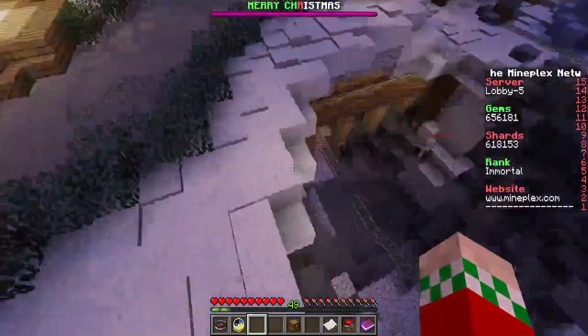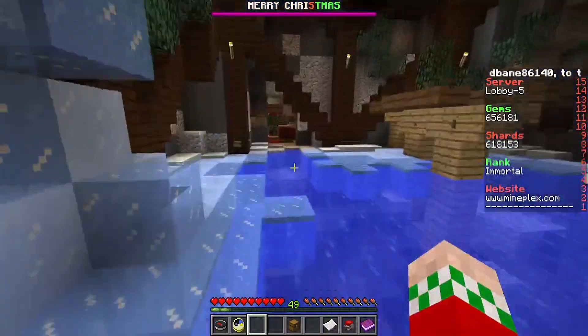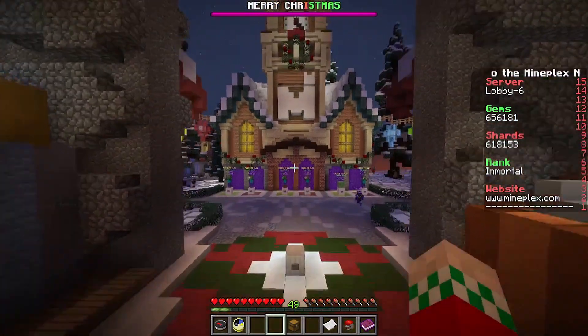For the fourth one, we're gonna head straight ahead from spawn, go to the left, go down into this little cave area here, keep going straight, and then once you get to this area you're gonna turn a little bit to the left. Don't fall in the water like I did — go into this room and it's right under the crystal tree.